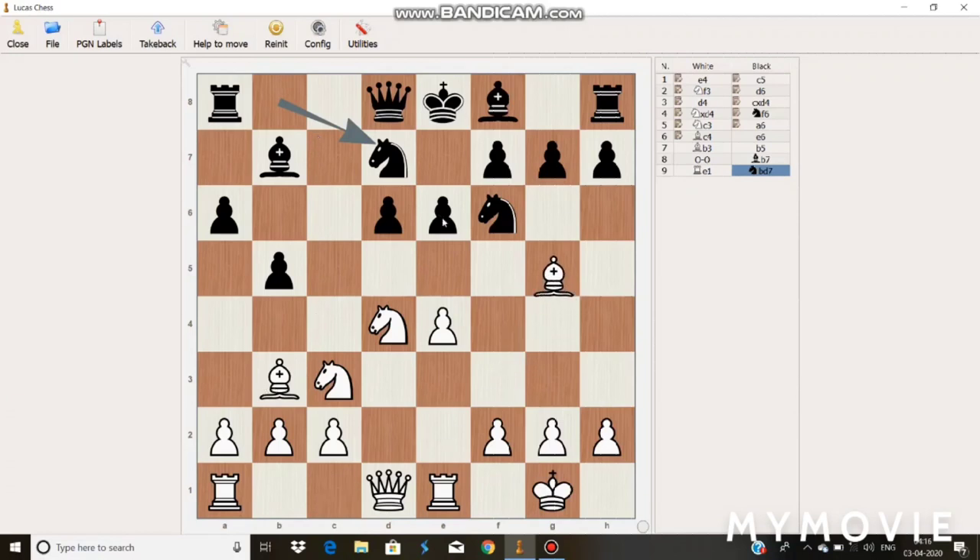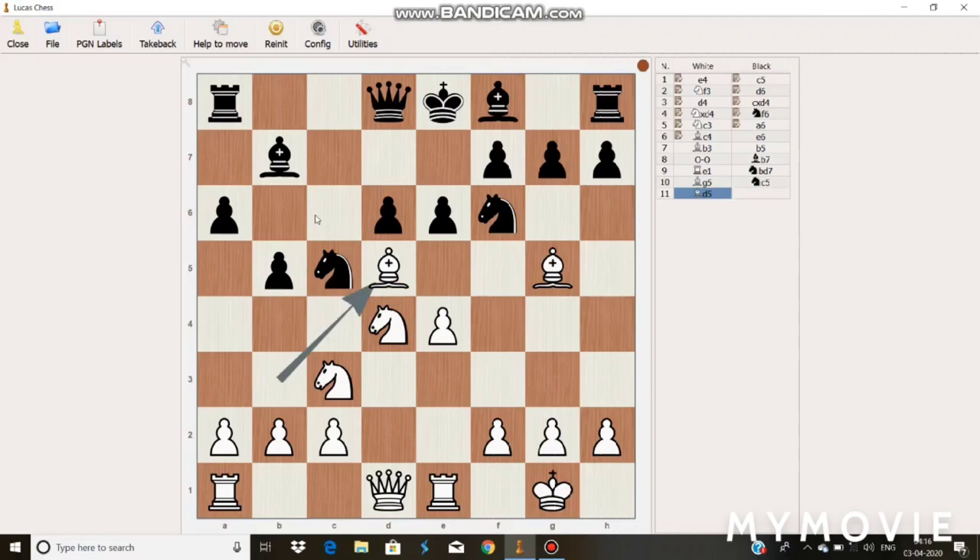Mikhail Tal plays Bishop to G5 and Mukhin plays his Knight to C5. Mikhail Tal finds some weakness in the opposition's position and sacrifices his Bishop, playing Bishop to D5.